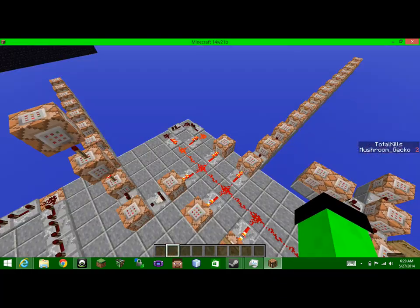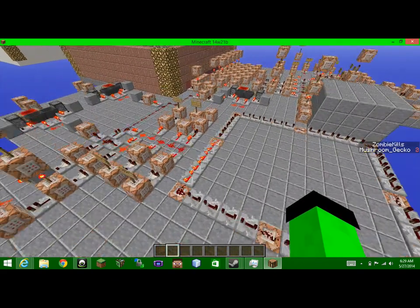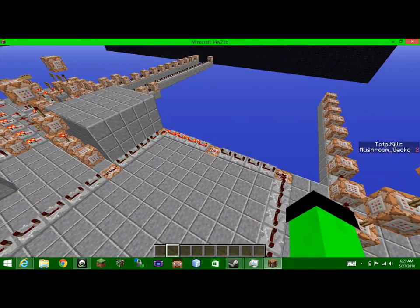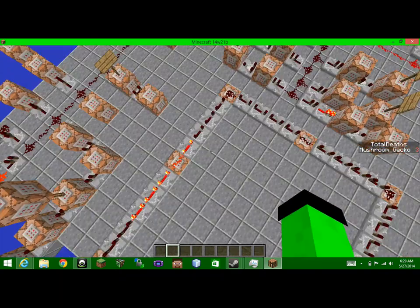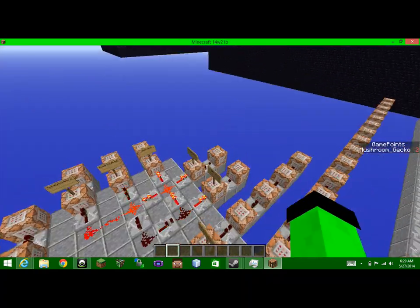Right here it just activates a few more hyper powers, and this right here ends the game if you drink a certain potion. This clock changes the scoreboard — it cycles through total kills, hyper points, total deaths, time, zombie kills, and game points.